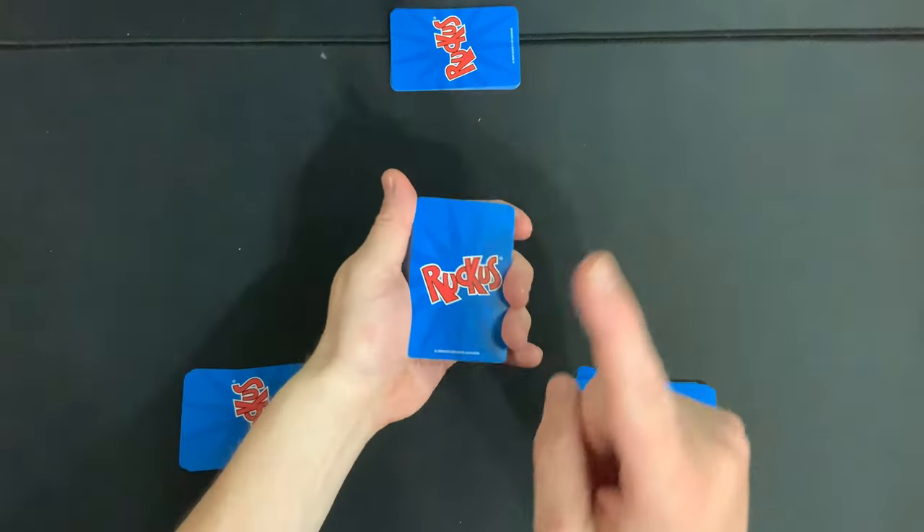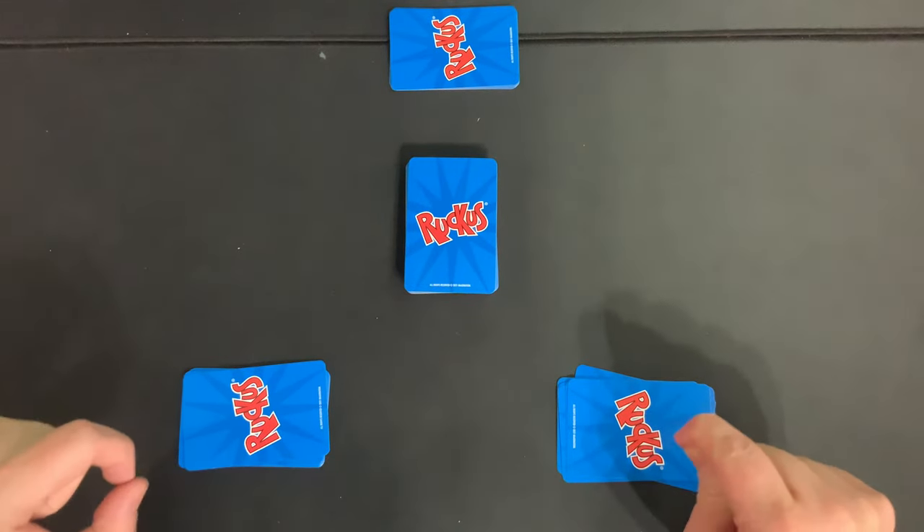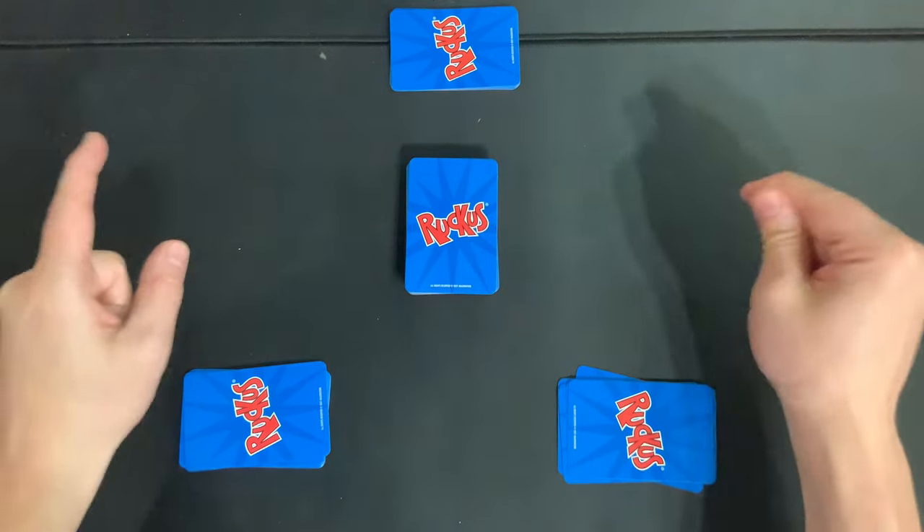The first thing you're going to want to do is shuffle up all the cards and then deal seven cards to each player. Make sure that no player looks at their cards until everyone is ready to look at their cards.